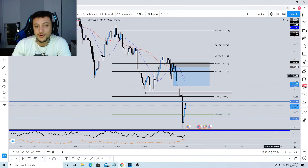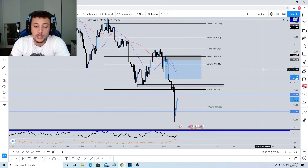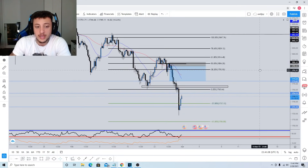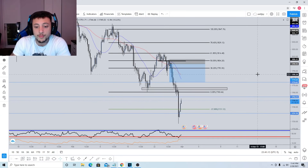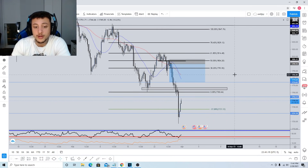All we're simply going to do is build an edge. We want to find high-probability setups where the odds are in our favor as best as possible, and we can do this by finding multiple confluences that correspond with each other. We know on the daily and four-hour time frame we're bearish — forming lower lows and lower highs — so I'm going to wait for price to pull back at least to the 38.2 and above, because that would be a sufficient pullback for me to look to go short.